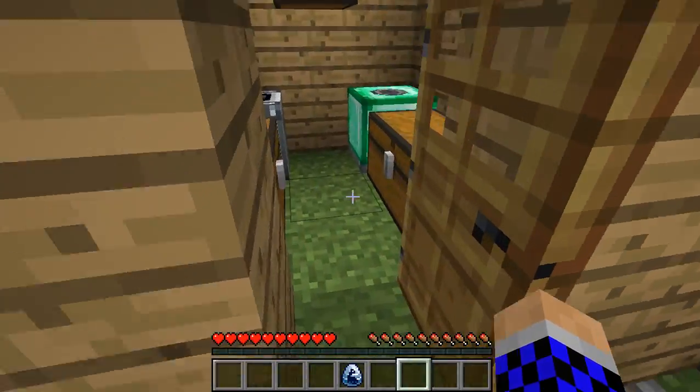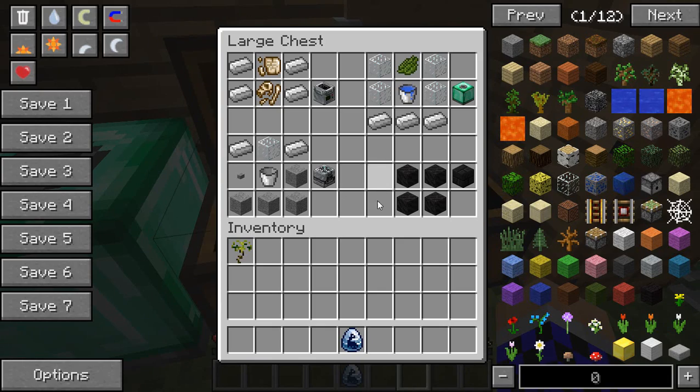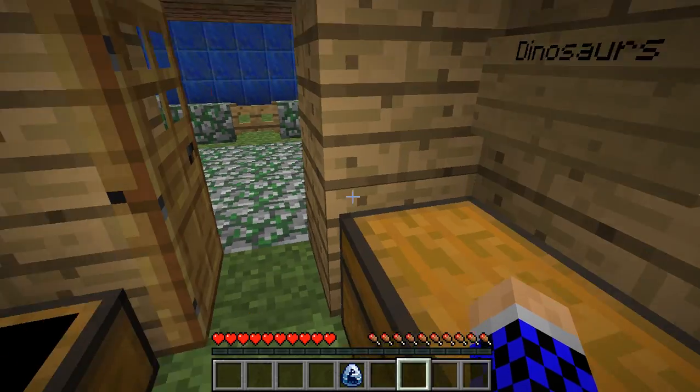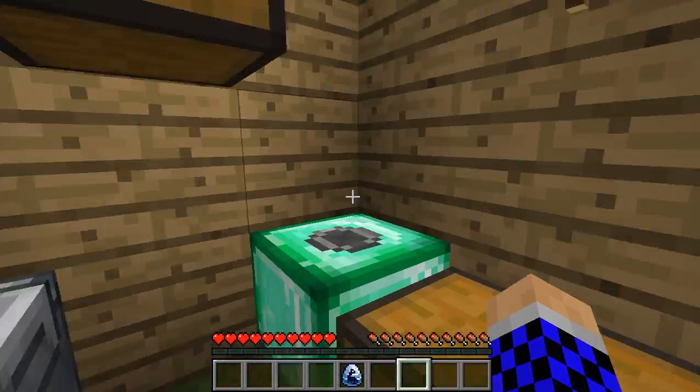Before we plant down this egg, what you're going to need to feed your dinosaurs automatically is a feeder. You're going to need a sideways L on the bottom made of stone, then a bucket in the middle, glass above it, a button next to the bucket, and iron in the last two spaces, and you get a feeder. You can use it to put fish, plants, and all that, depending on what type of dinosaurs you have.